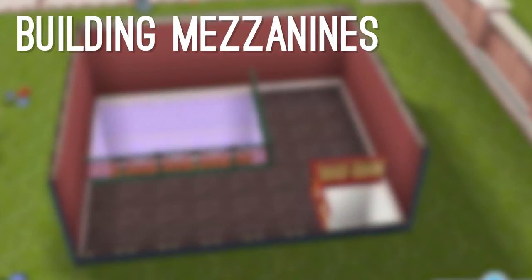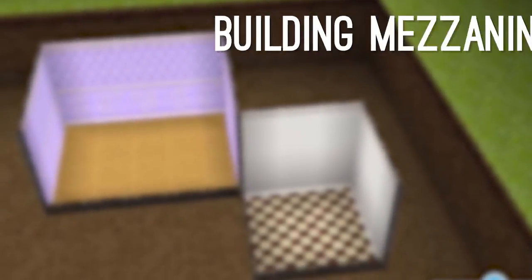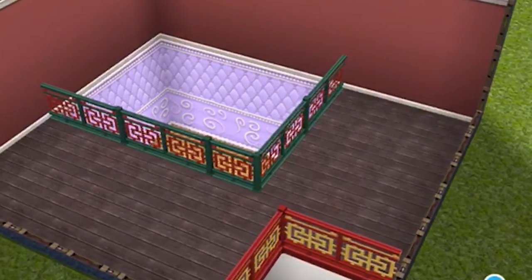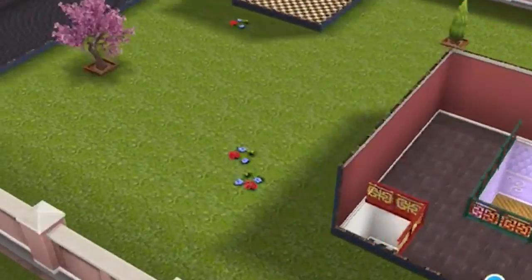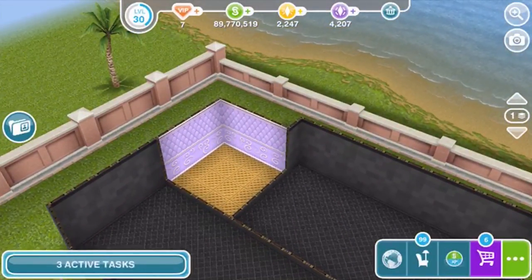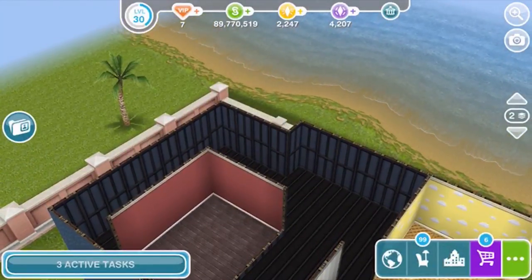With mezzanines unlocked, let's get to the fun part — building! To build a mezzanine, you need to have a house that is on at least two floors. This can be a first floor and a second floor, or a first floor and a basement, or any other combination. You then need two rooms, one on top of the other. The rooms can be any size, even just 1x2 squares.